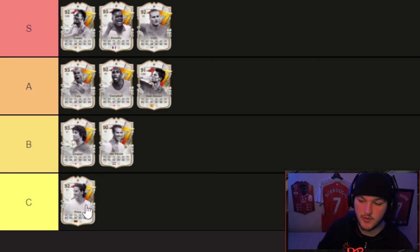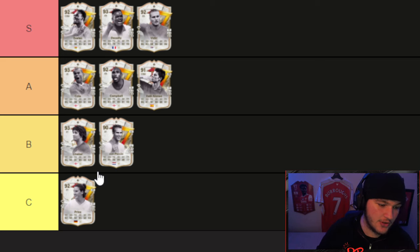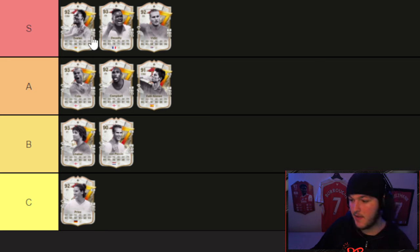Cole, Campbell, and Xabi Alonso are my A tiers, with Lineker and Van Persie in B, and I wouldn't do this evolution on Prince. Van Persie and Prince are the two I'd avoid — you're probably better off saving the 50-60k to get the better version from packs and still have the evolution available. You can only do this evolution one time. If you've done the Essien SBC it's a no-brainer. Let me know down below who you guys are doing this evolution on — see you in the next one, peace out.